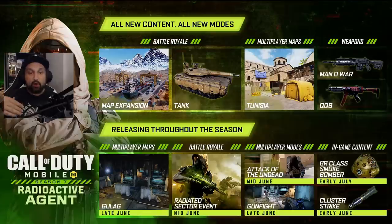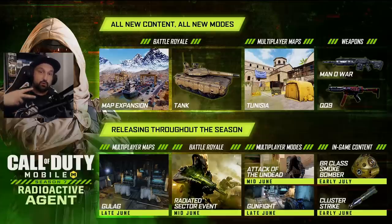Starting with the Gulag map at the bottom, it says late June — I'm guessing that's next week, because right now it's considered mid-June. Today they released the Radiated Sector event and Attack of the Undead, also mid-June. So I'm guessing next week would be late June and the week after would be early July. Expect Gulag next week and Gunfight will probably be back next week as well.